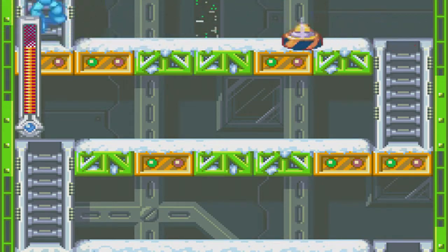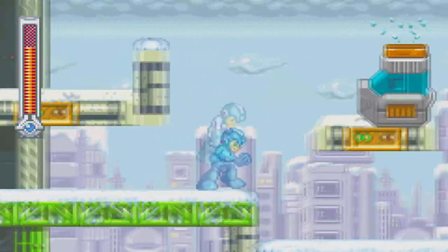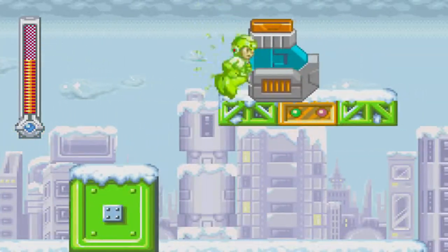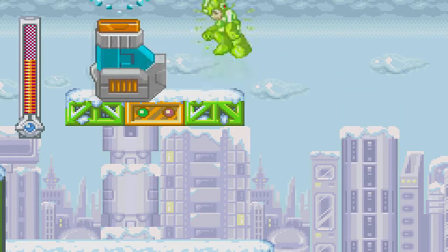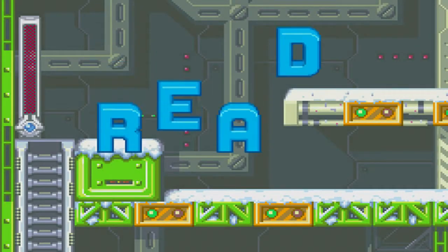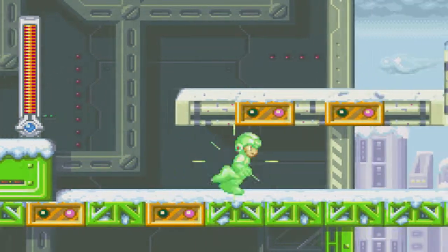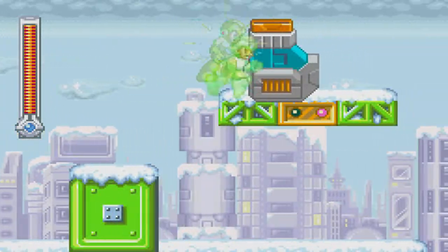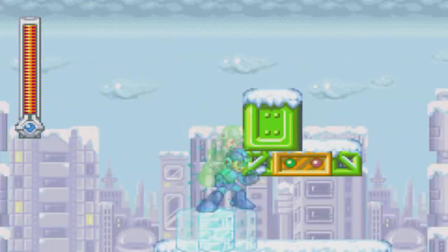We've been getting a lot of screws in this part so I'm gonna go exchange them for some stuff at the end. This part is really annoying - I hate it. What you gotta do is jump on this platform and let it carry you, because you can't make that jump normally. With Base you can double jump so you don't have to, but with Mega Man you gotta ride it - and I always miss except that time, cool.